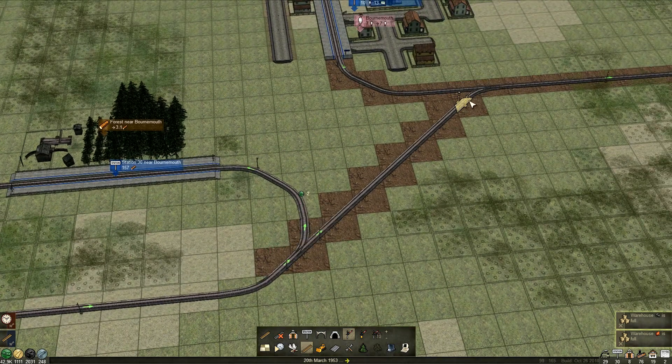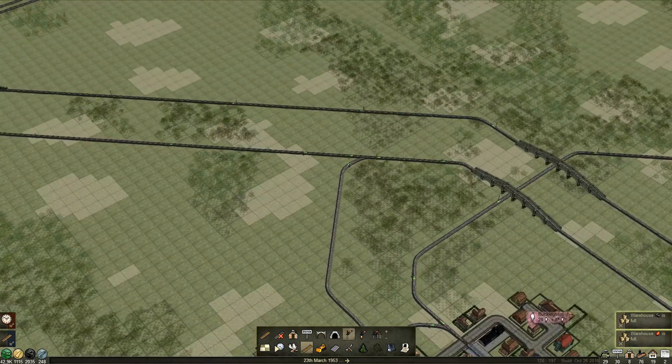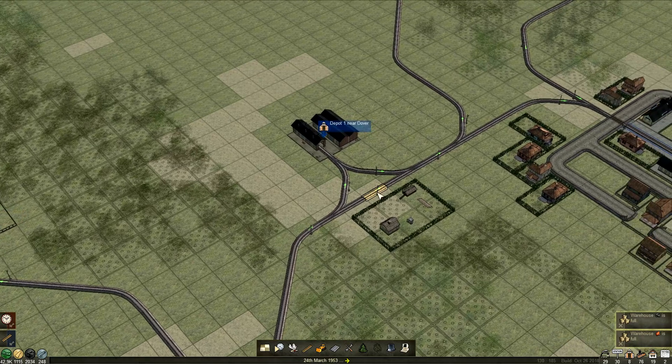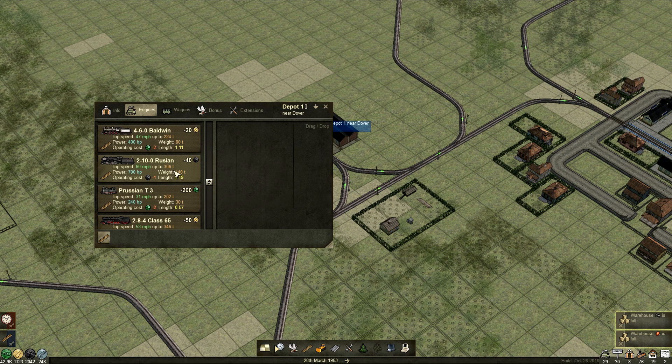In a little while, once we've got this running — not that way, that could have been a disaster — once we get this running I will show you that we haven't paid off our loan. We've left the train in the depot. Right, let's get the train on there. It doesn't matter what this is, let's just go for this one.